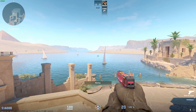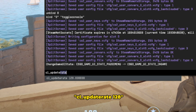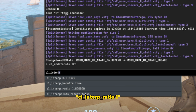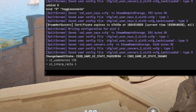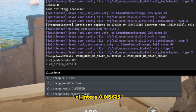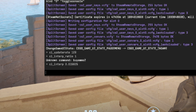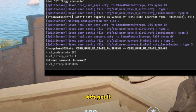The three commands you need to put in are: cl_updaterate 128, cl_interp_ratio 1, and cl_interp 0.0625. You need to put these commands in as well. I will put all the commands in the description so you guys can find them easier.